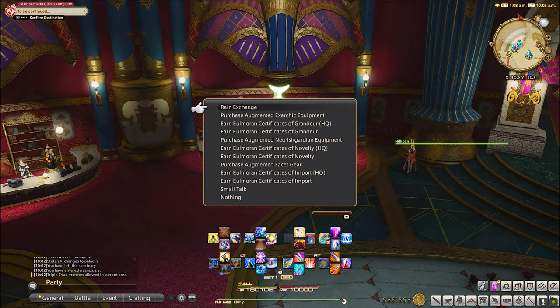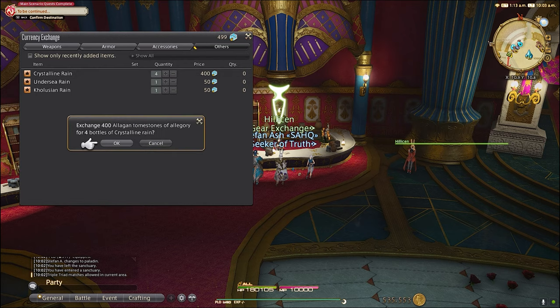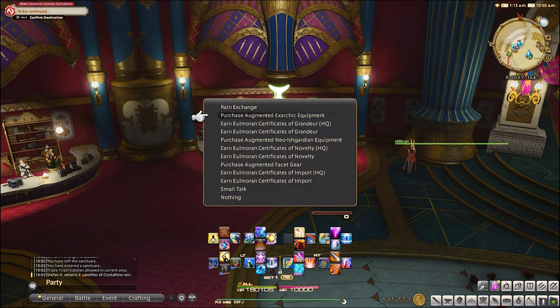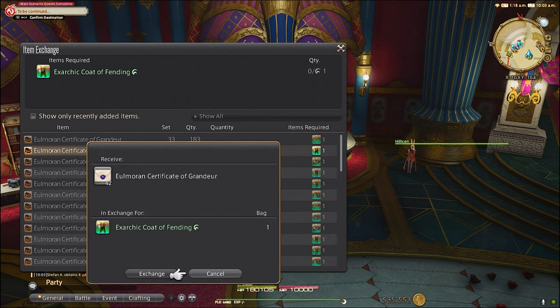You will need 100 allegory tomestones to get one crystalline rain, and it will take about 2–7 crystalline rains per gear piece. Luckily, you can keep farming allegory tomestones as long as you keep spending them before you hit the 2000 cap. Not only is this where you buy your armor and accessories, you can also get a item level 520 augmented EXARC weapon from here as well. This is the method I'm using to gear my alt jobs to make them playable for new content.